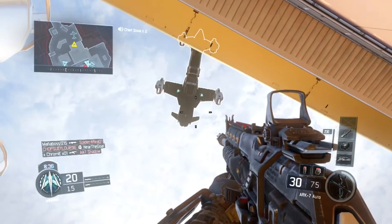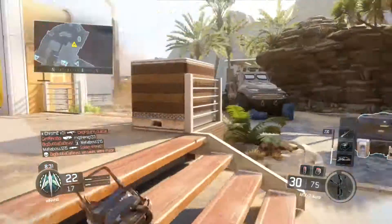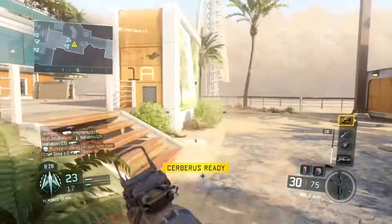They added five new gear sets and two new guns that you can get from Advanced Supply Drops. You can also get the guns from regular Supply Drops, but the gear is from Advanced Supply Drops. These are pretty cool.